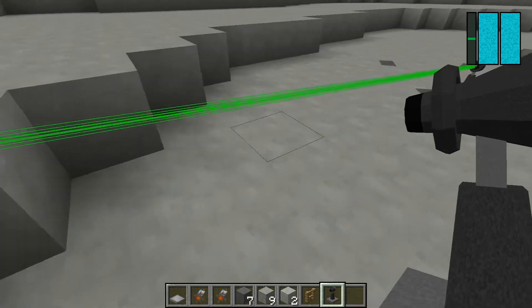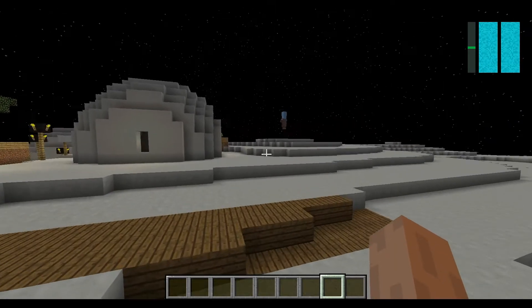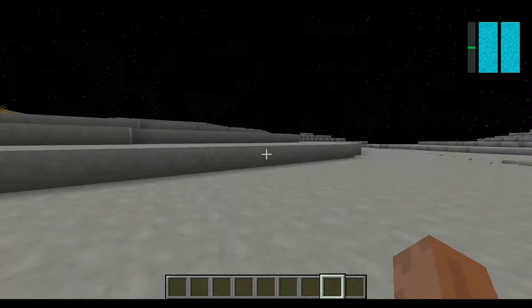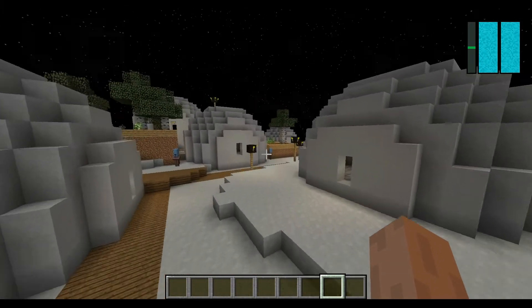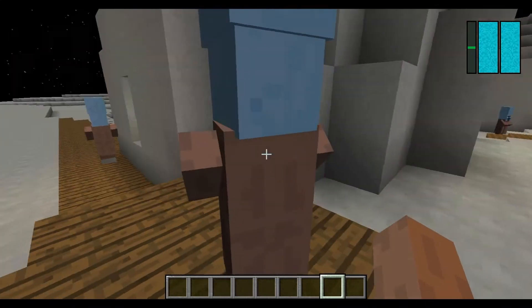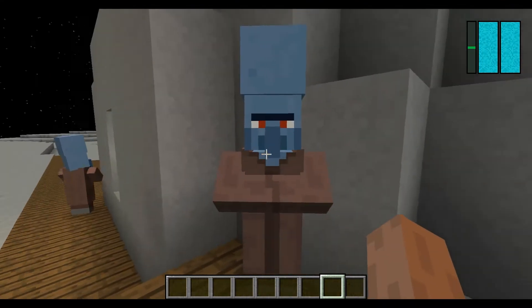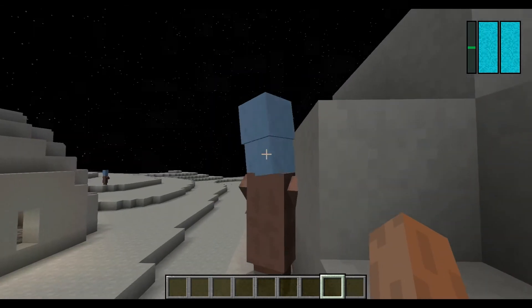Now I'll be showing the mobs. What the hell is this? This is a space village, and yes you can get alien villages. Look at these dudes - they look a bit like Megamind, don't they? And it still has gravity.